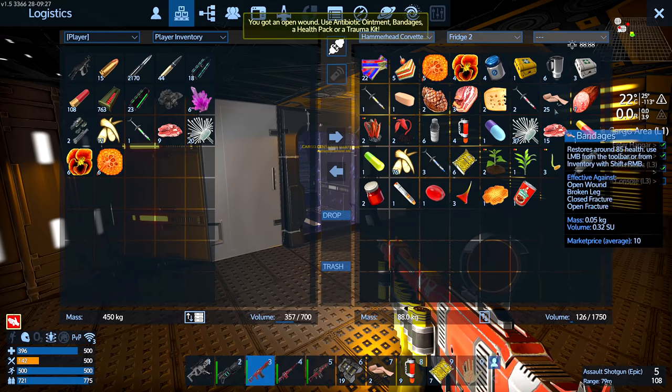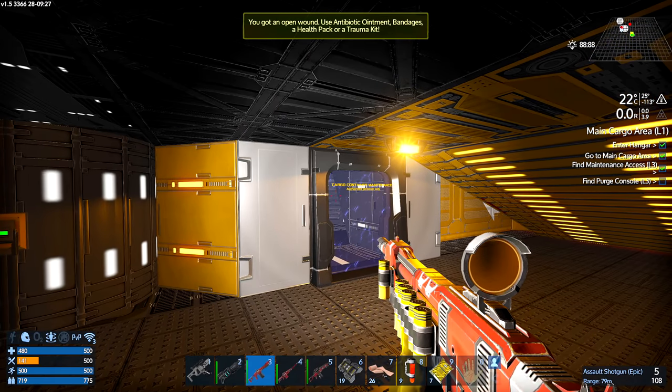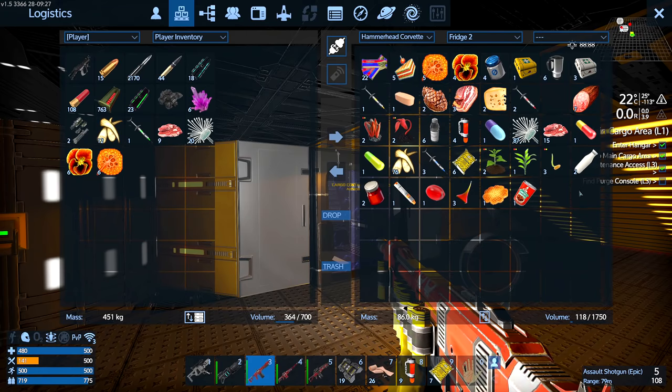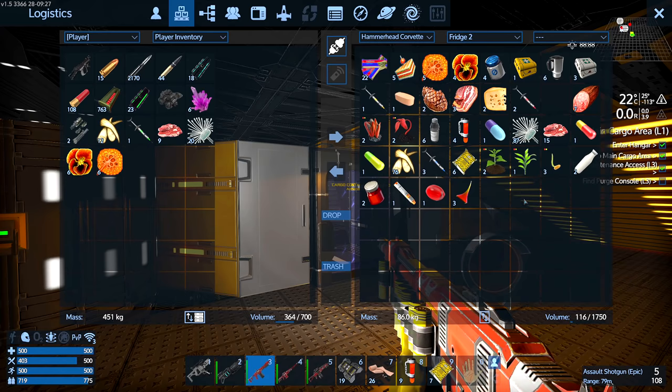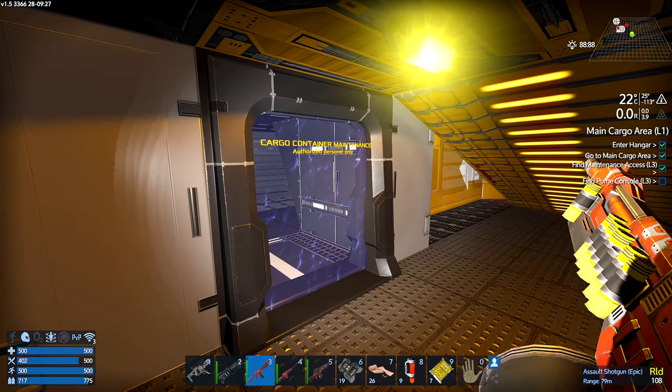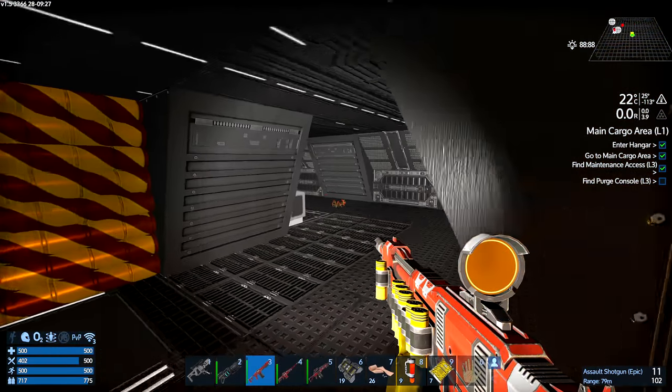Ow. I need some more bandages. There we go, I'm fine now. I'll have a waffle and some canned meat. I need to recover after that dermal parasite. We're actually pretty lucky — that's our first dermal parasite in this place.